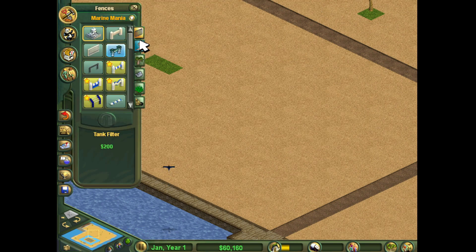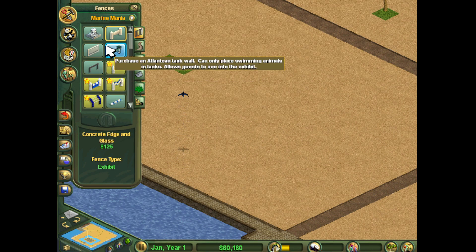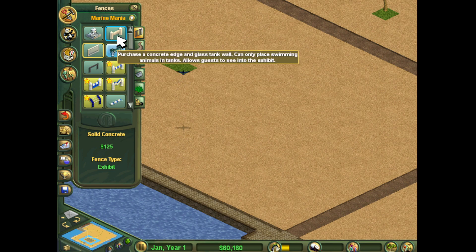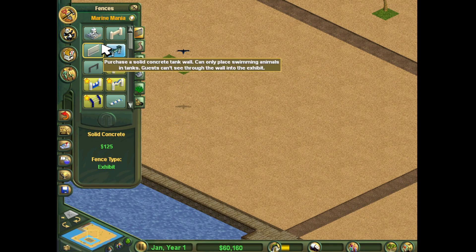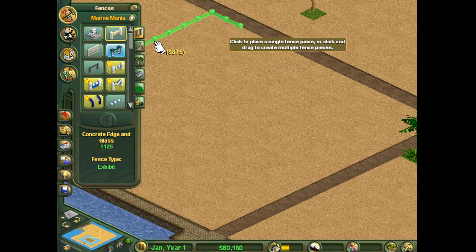We need the orca exhibit first. We're going to keep it in Marine Mania so we get a full experience of the games. The concrete edge in glass is the cheapest. Solid concrete means guests can't see through it, so we're going to do it with the glass so guests can kind of look at it.